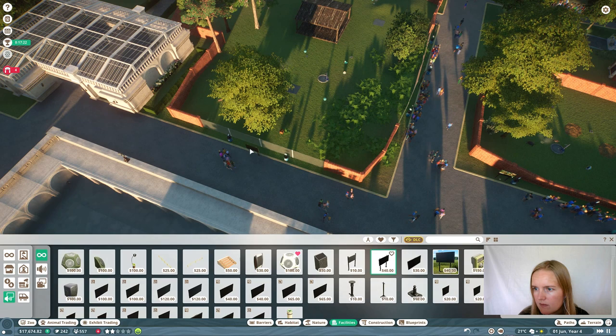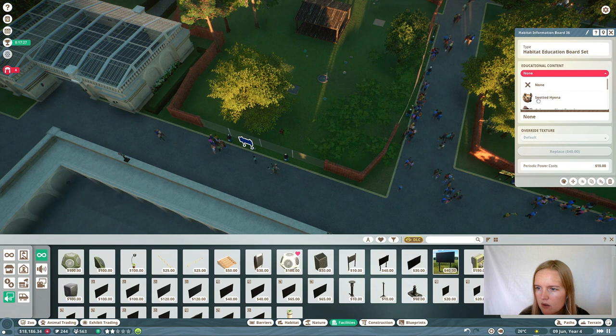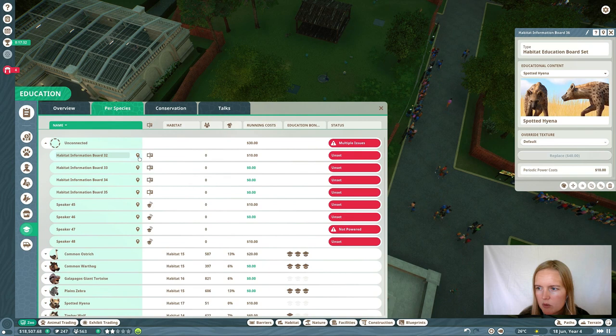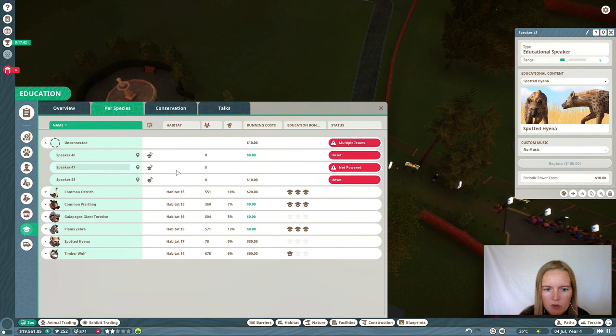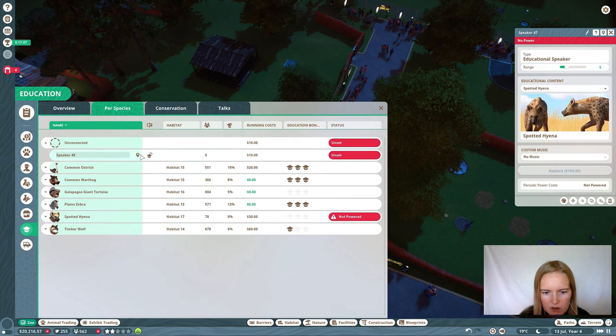Education boards with speakers — make sure the speakers don't overlap with the other habitat species. Overlapping speakers are annoying and the game will start complaining about that if it happens. Use this tool to find all the boards and especially the speakers — especially with all those people around it's very hard to find your speakers. There's one without power, just put it a little closer. Perfect.